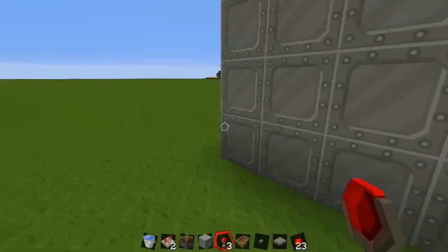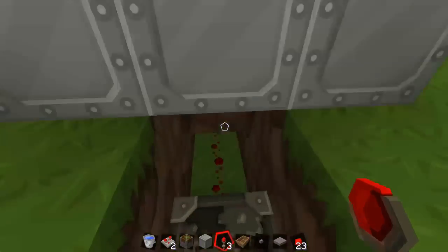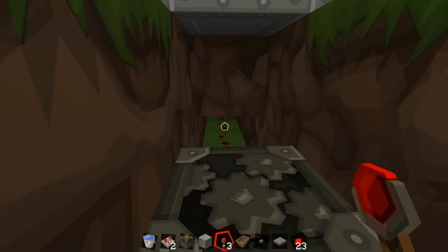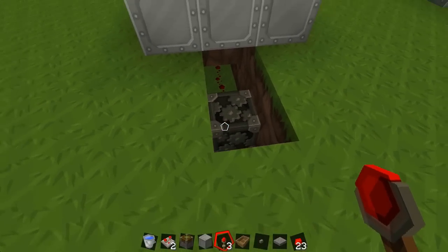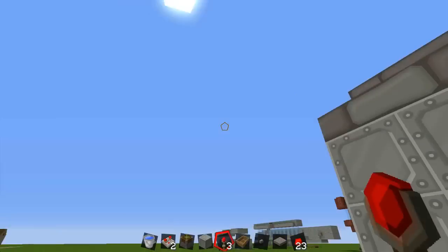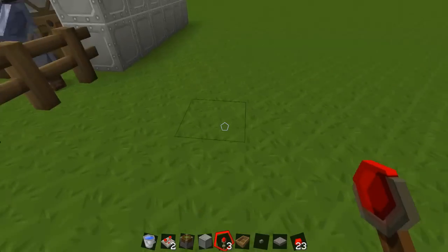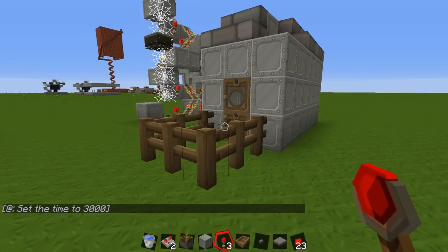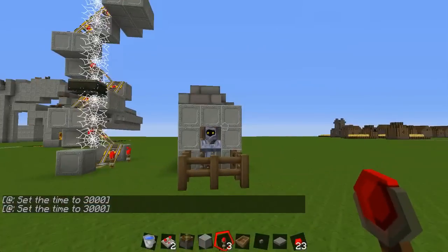Right behind the door, the pressure plate links up to a command block underneath. Redstone runs along underneath the pressure plate all the way down to the command block. In the command block I've written 'time set 3000', so whenever the villager walks over the pressure plate the time gets reset to midday — full brightness. You can see it in the bottom left corner of the screen when the time gets set.